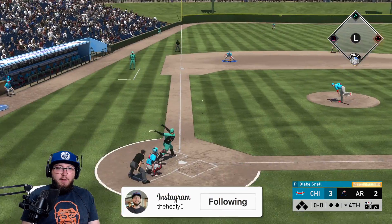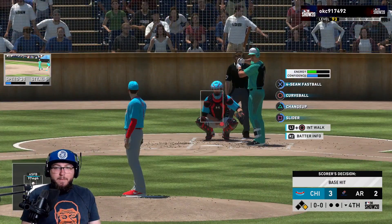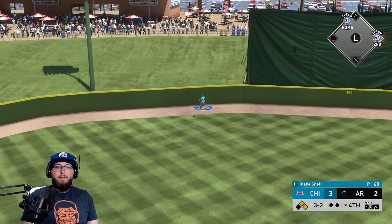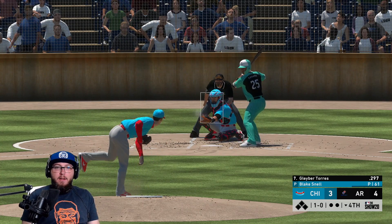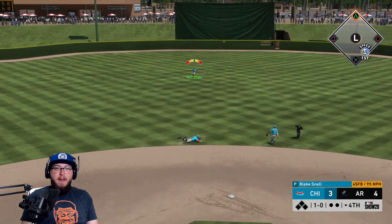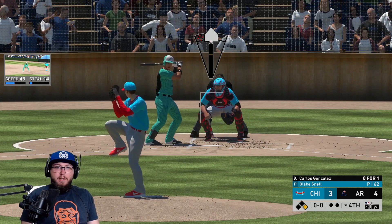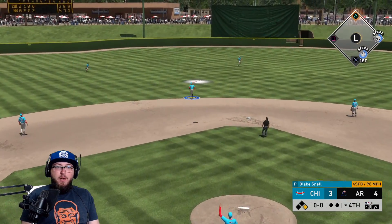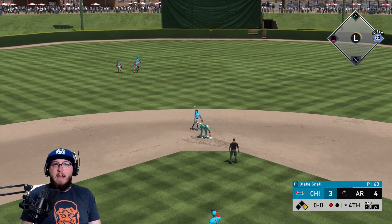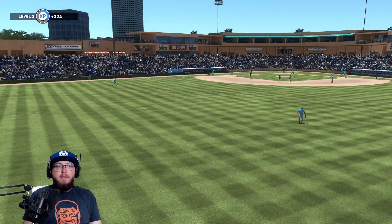Nolan Arenado already has a double on us. Chipper needs to make a play at third base. Blake Snell gets asked for one more pitch but the batter turns one around — high and deep to center field. We're down one now. A ball goes up the middle that Banana can't get to. I don't feel like this Snell has the out-pitch variety needed against a lineup full of righties. A 45-speed runner gets to second base somehow — not great.